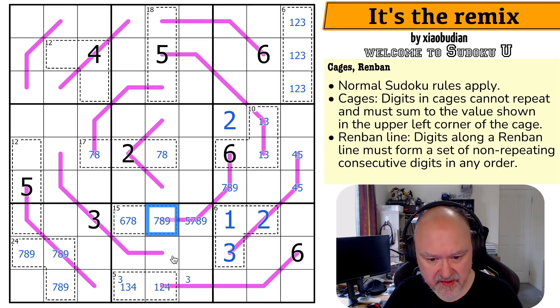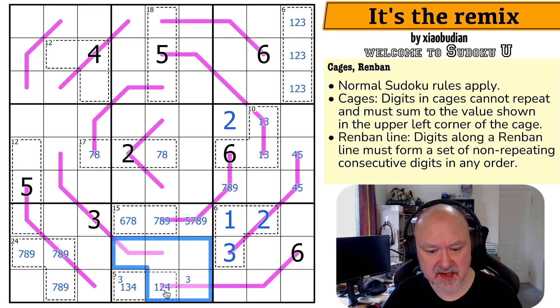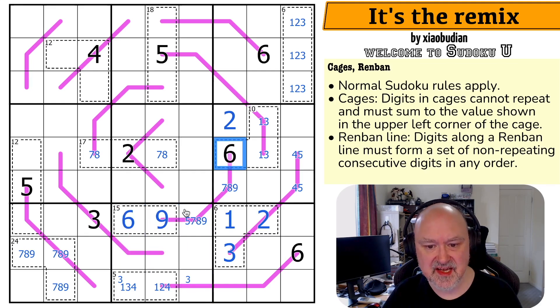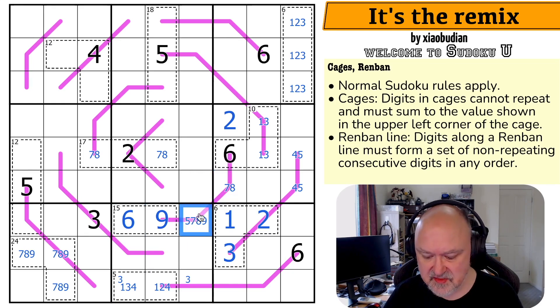Actually I am. This is cool. Where is this 6 in box 8? Because this 6 can't repeat in its row, it can't repeat on its line, and I can't put a 6 in a 5 cage. I can't put a 6 in either of those two cells because that would repeat 6 on the line. This is the 6. This is the 9. And to get between 6 and 9, these now have to be 7 and 8 — so this is a 7,8 pair.